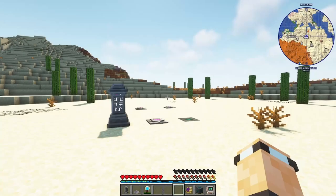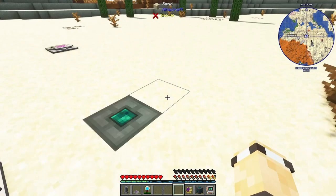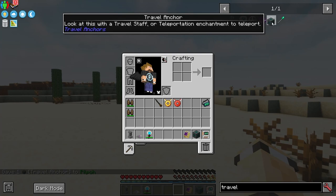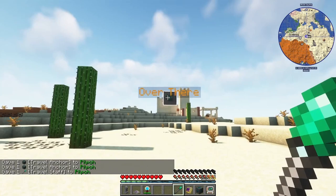Next up is a nice one from the old EnderIO mod that has since become its own mod. You craft Travel Anchors — they need a couple of ender parts. Place two anchors and use a Travel Staff: run close enough that it highlights the target anchor, right-click, and you teleport directly to it. I've been using a lot of these in my series recently.